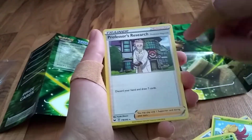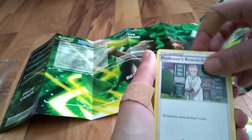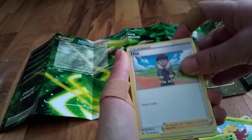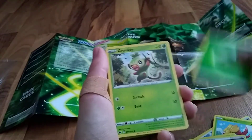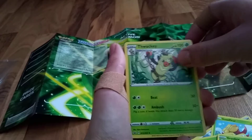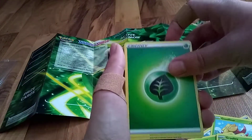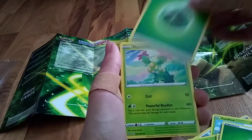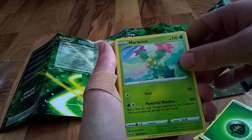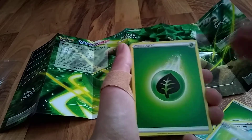Professor's Research — oh, it actually shows you the name of it: Professor Magnolia. So it's kind of like Professor Sycamore and Professor Juniper. A Hop — that's like a Hau and a Tierno. There's an energy. Grookey — there we go, I love Grookey! We've got Thwacky — I've got that one in holo or reverse holo, I'm not sure. Then there's energy, another Professor's Research, another energy. Maractus — Zzzzz for 20 damage! Powerful Needles — oh, that's actually pretty good. Pokemon Center Lady — that's a new art. Potion — that's definitely a new art.